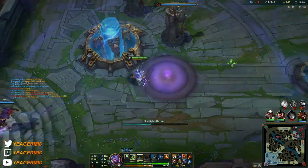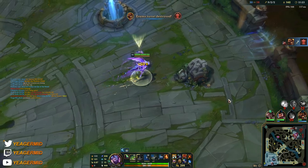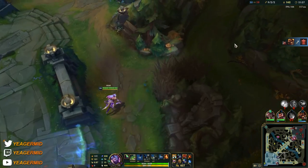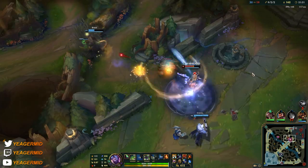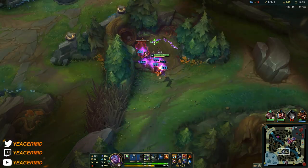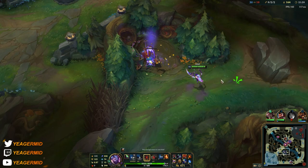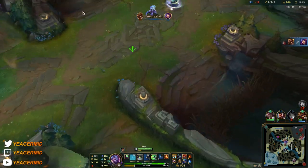We got the Shadowflame, now you build towards Zhonya's Hourglass. You are an assassin so you want to get into the backline and assassinate the mage and the AD carry. After you do that, you have to make sure you are able to survive, and that's why the Zhonya's Hourglass comes in. Taking out the monster camps is also a struggle in the early game if you are not fed, so while I do that a lot on mages and other champions, I don't do that as often on Akali.